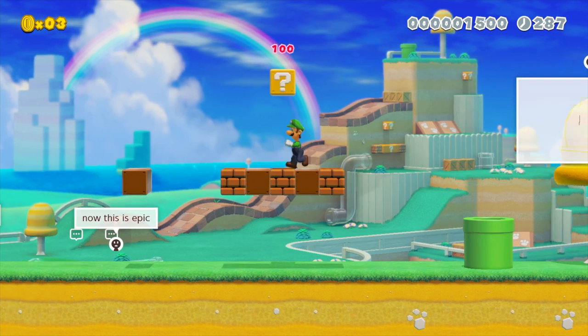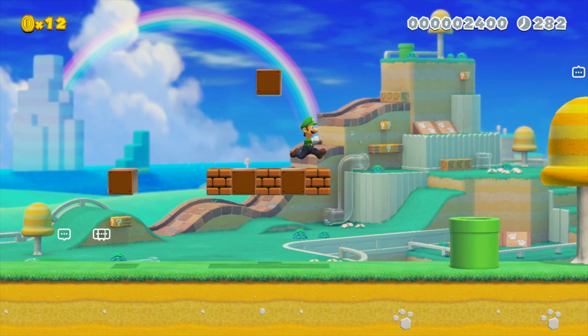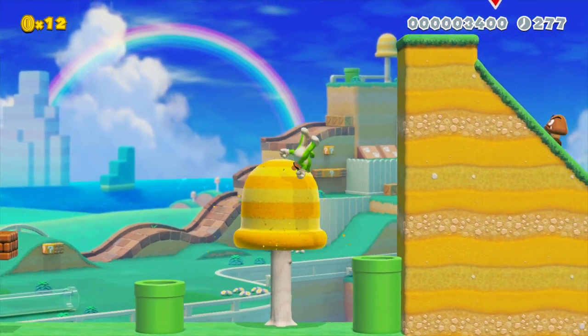You also get to play in the same character when you're playing other people's courses. So once you've chosen Luigi, or Toad, or Toadette, or even Mario — you can change back to him — it will keep your settings for when you're playing other people's courses online. So that is everything that you need to know about how to play as Luigi in Super Mario Maker 2.